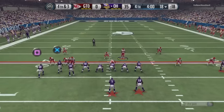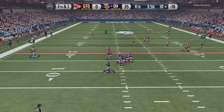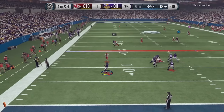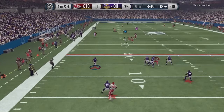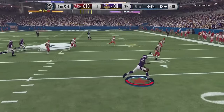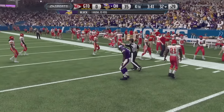In great field position on fourth and three, just trying to pick up the chains but nobody is open. Vic rolling out, pressure is coming — Vic shrugs the sack, tells him to get off, then takes off. First down and then some, Vic crossing the field. We're just going to take our yards and go down, and that's your ball game.